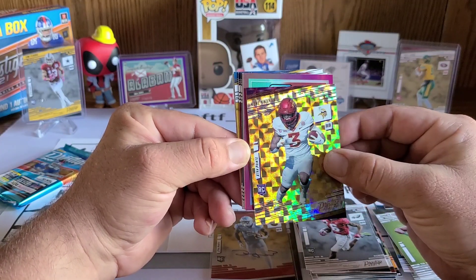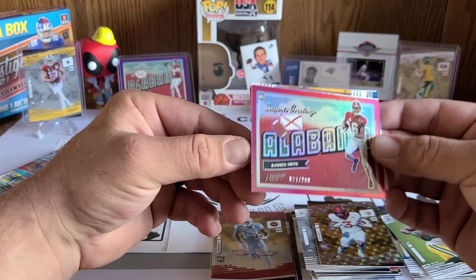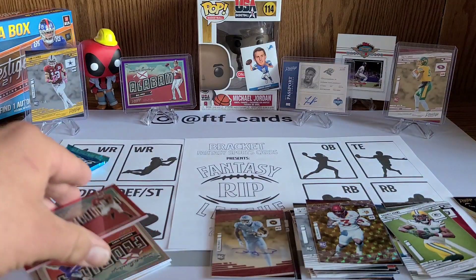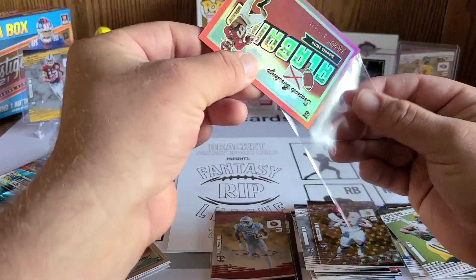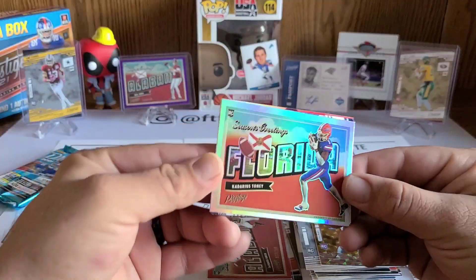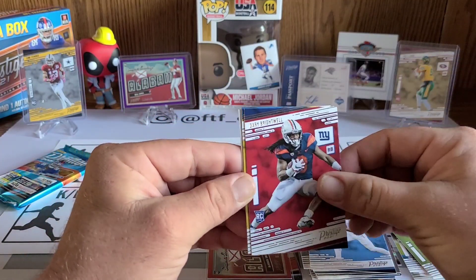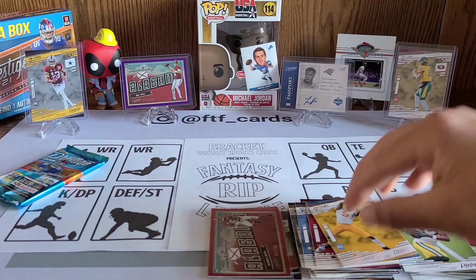You got to be smart trying to win in fantasy. We've got DeAndre Swift, Kenyan Drake, DeVante Adams, and our first parallel is a rookie card of Kene Nwangwu. We also got a numbered Seasons Greetings card of DeVonta Smith, number 27 of 299. And another Seasons Greetings of Kadarius Toney. Getting to our rookies next: Dez Fitzpatrick, Gary Brightwell, and Josh Palmer.